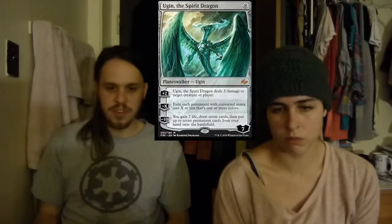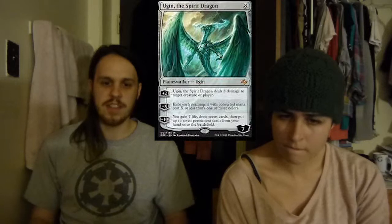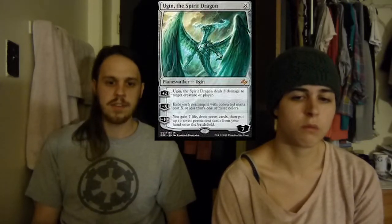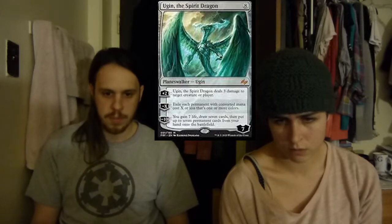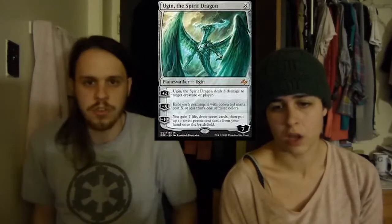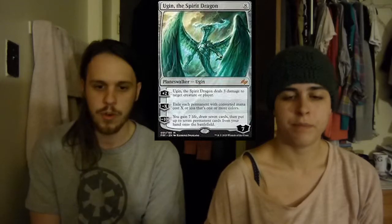Then we get to one of the best cards in the entire deck, which is Ugin. This is the reason I built the deck — because of his minus X, which exiles each permanent on the battlefield with converted mana cost X or less that is one or more colors. So it hits nothing in this deck. He comes in for 7, you minus 7 when he enters and exile basically every single permanent on the board that's not a land, and you lost nothing. Then it's lightning bolt on a stick with his plus 2. And the minus 10 lets you gain 7 life, draw 7 cards, and you may put 7 cards from your hand onto the battlefield. But most of the time with Ugin you pretty much just use the minus — he's mostly a removal kit, a field wipe that doesn't touch you.